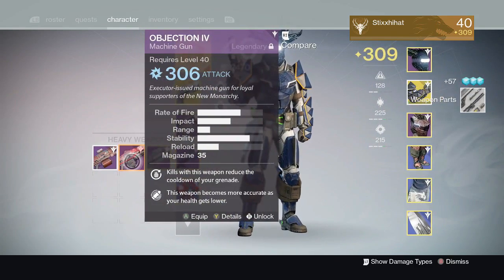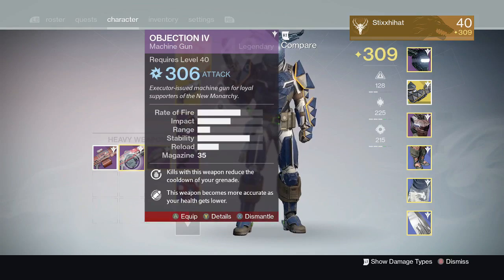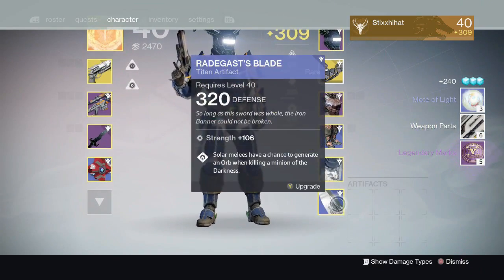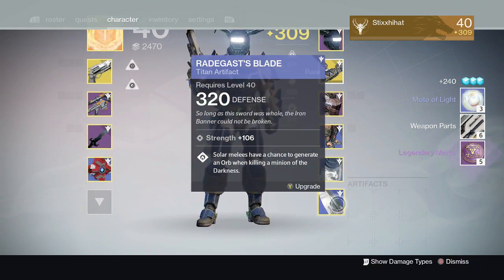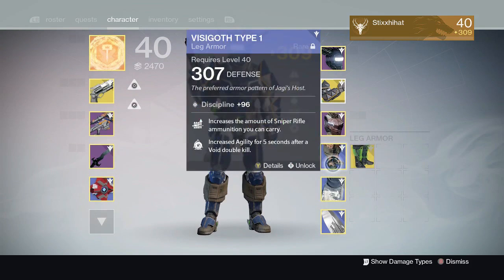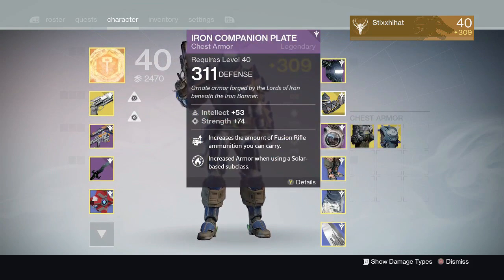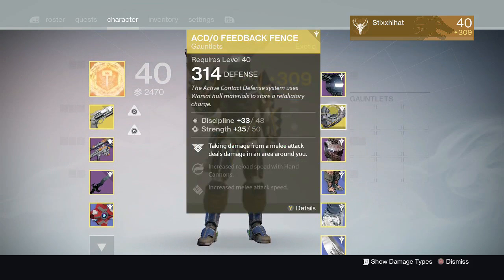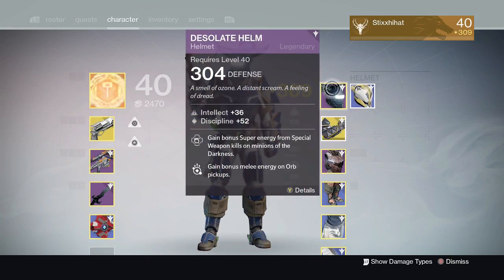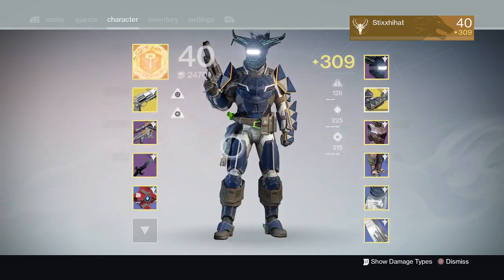I probably didn't actually just do that. I got a 320 artifact somehow — that was pure luck — and then a 305 Markeloss 7, then the Visigoth Type 0 at 307, a 311 Feedback Fence, and a Desolate Helm. So that's what I have and it's pretty good.